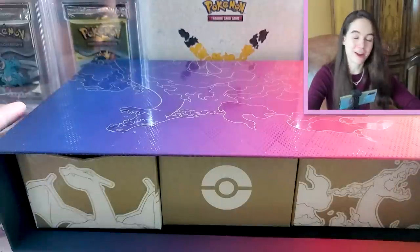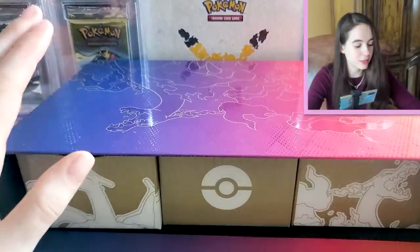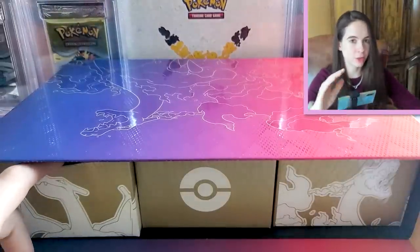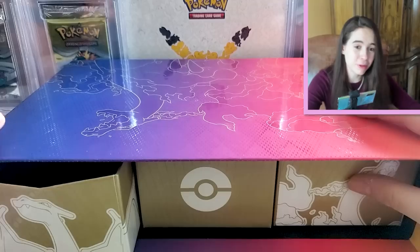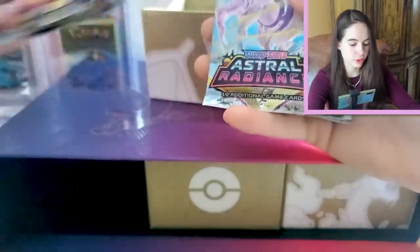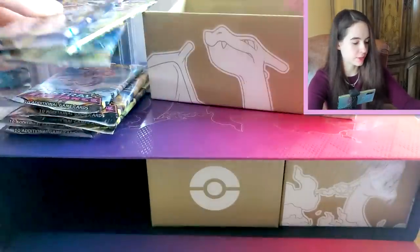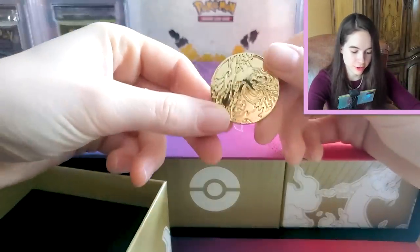In my time when I could not acquire this product, I saw enough openings to know that the promos are going to be in this pocket. I'm actually going to take those out so we can look at them later, because I think we're going to want to look at these very closely — the print quality has not been great, but I'm hoping for decent centering on mine. Below that we're going to have some packs: a total of eight, including two Lost Origin, three Astral Radiance, and three Brilliant Stars.